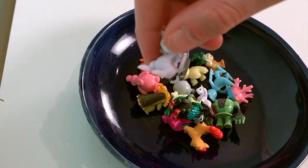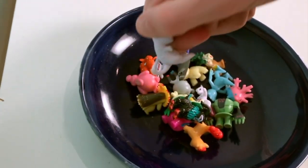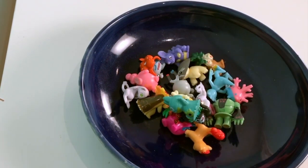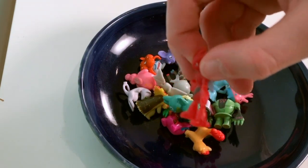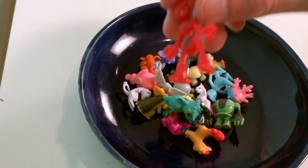Mewtwo, a legendary Pokémon — really cute right here. Munchlax, very very cute. Golbat, the evolved form of Zubat. Scizor, a Bug and Steel type, the evolved form of Scyther.